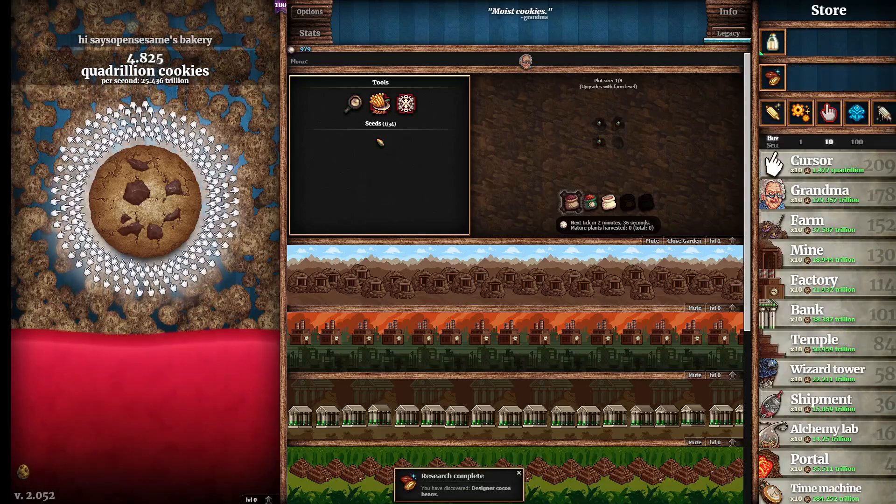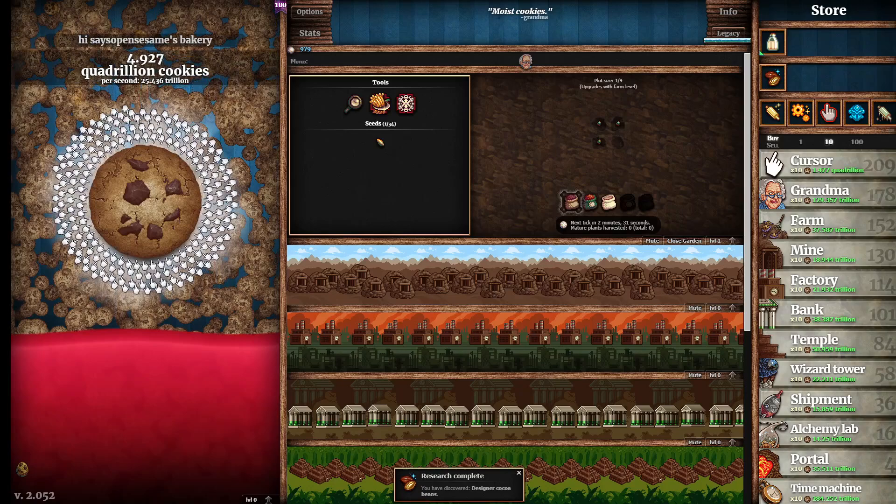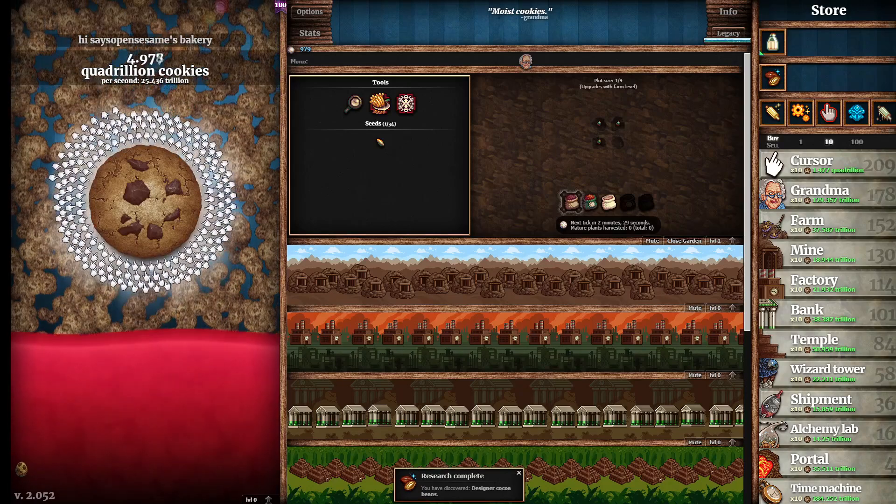Seven Horseshoes: click 27,777 golden cookies. So Much To Do, So Much To See: manage a cookie legacy for at least a year.